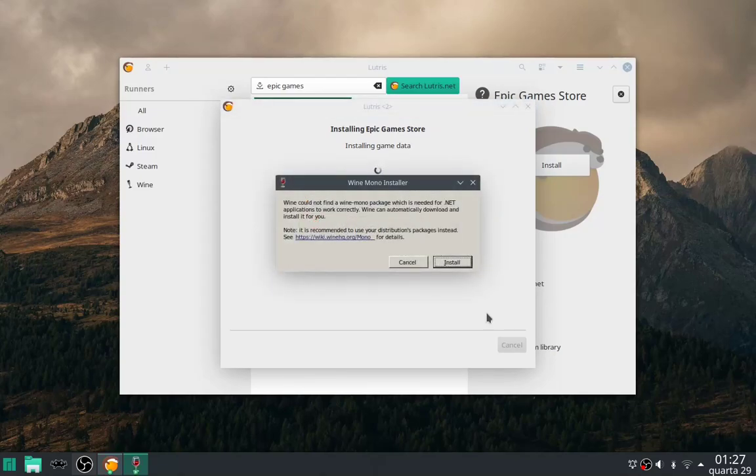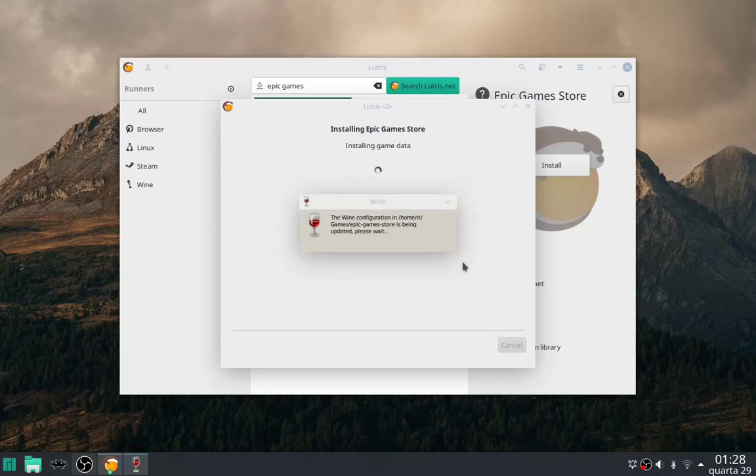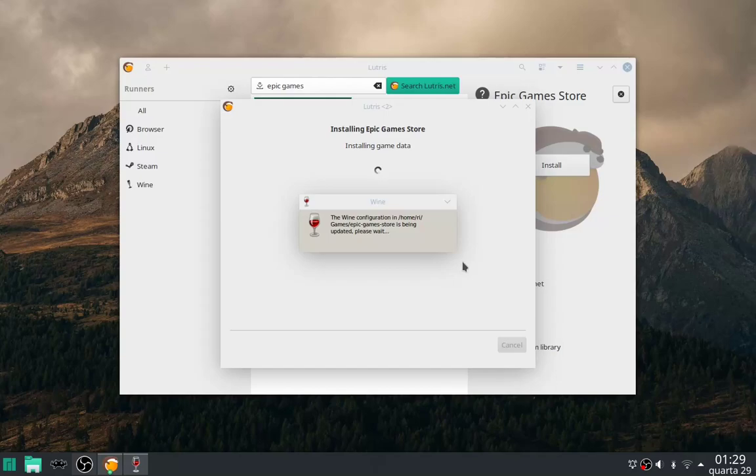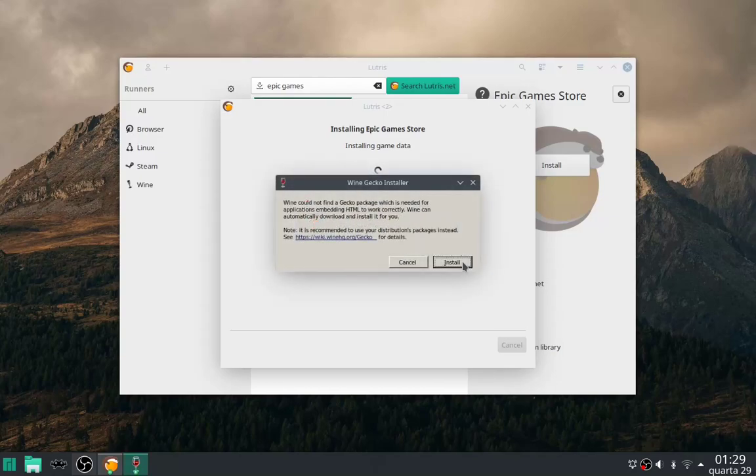This is a dependency that Wine needs for dotnet applications from Microsoft or Windows — just click install. This is another Wine dependency used to display HTML websites. For some reason it shows up two times, so just install it again.